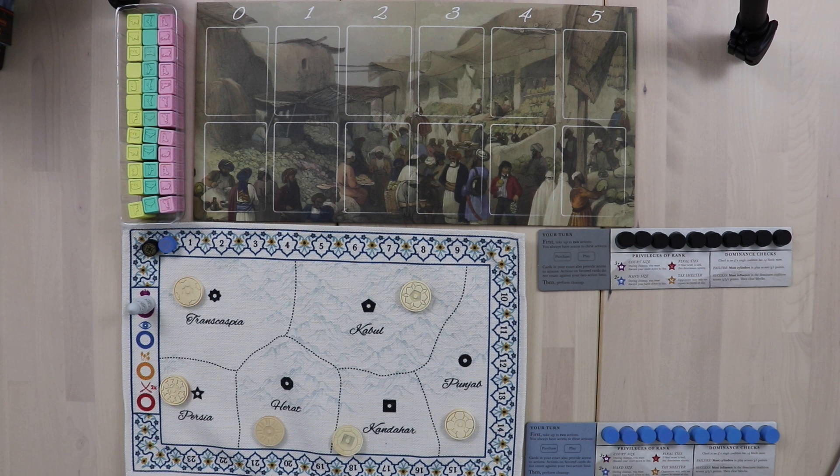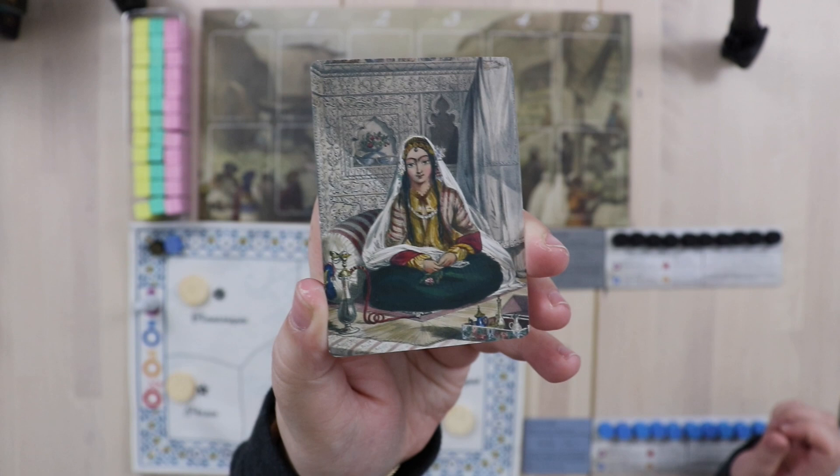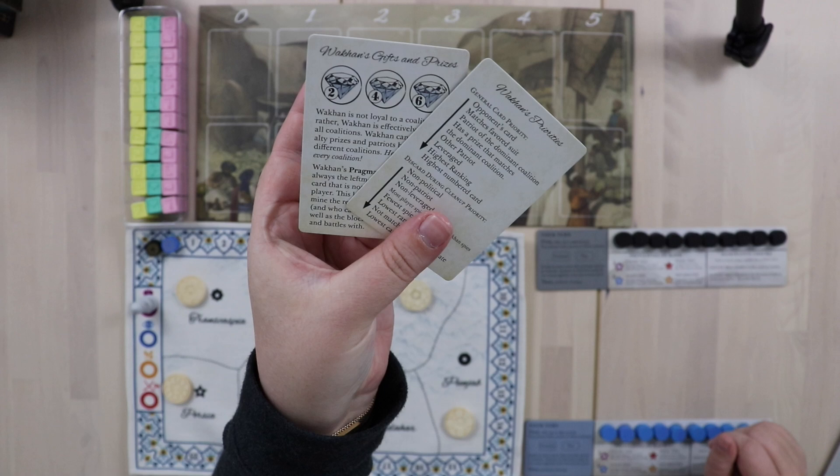I'm going to be talking about my thought processes as we play against Wakhan, who is our opponent in this game. She is an AI deck who, lacking the subtlety of a human player, makes up for it — and perhaps more than makes up for it — with brute force. Our lovely friend Wakhan has two cards that will track her priorities and her gifts.